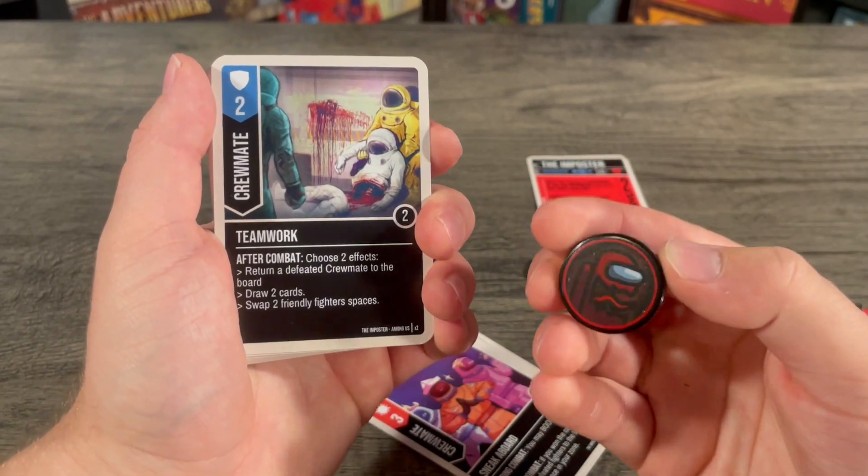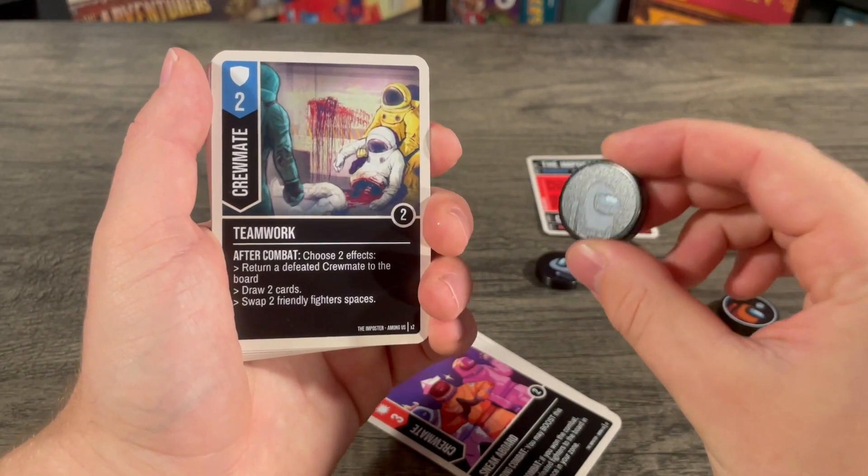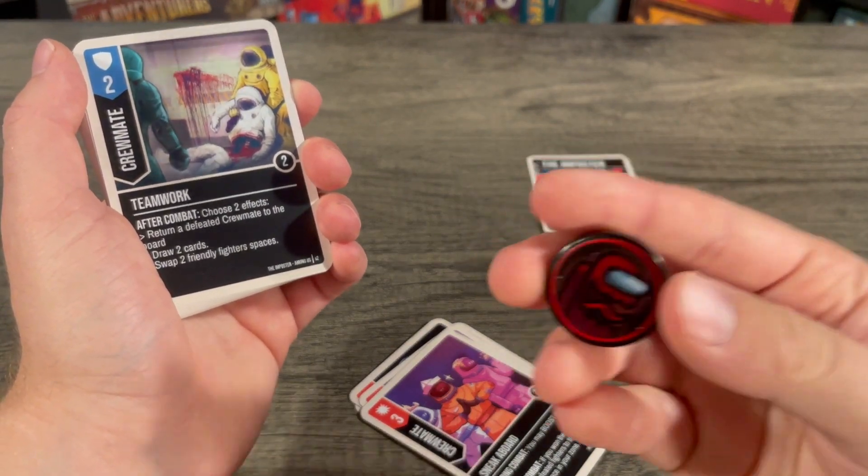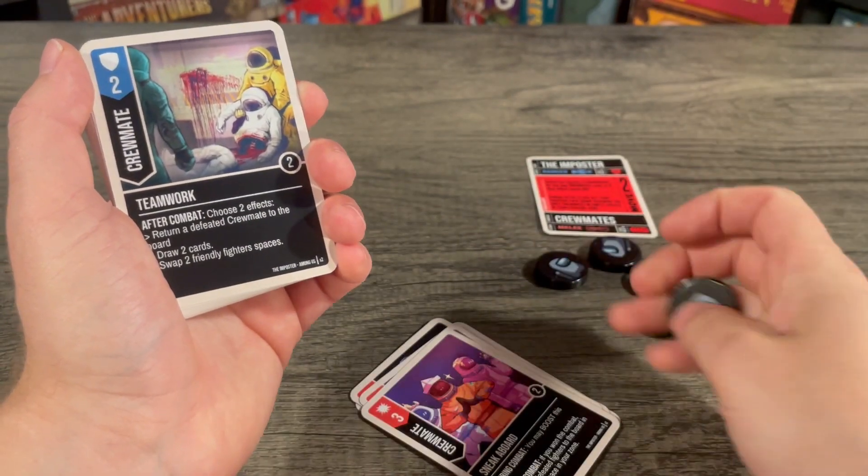I want to remind you that the imposter, while he is face down, is considered a crewmate and may play crewmate cards. But once discovered, he is no longer a crewmate and cannot play crewmate cards.